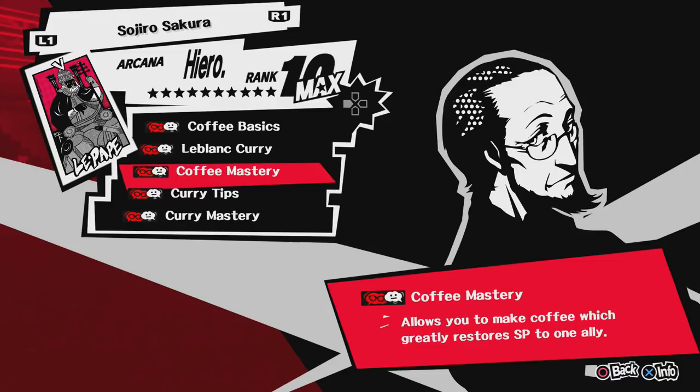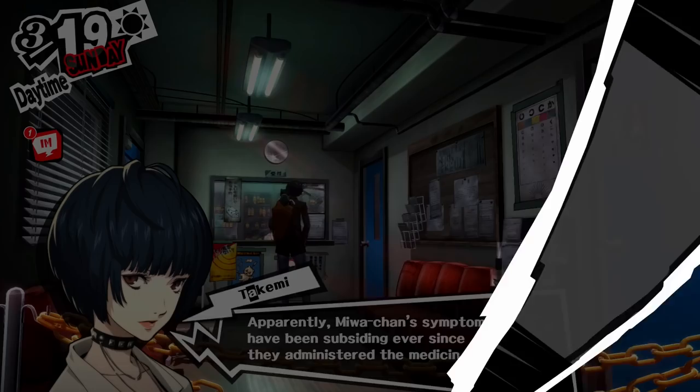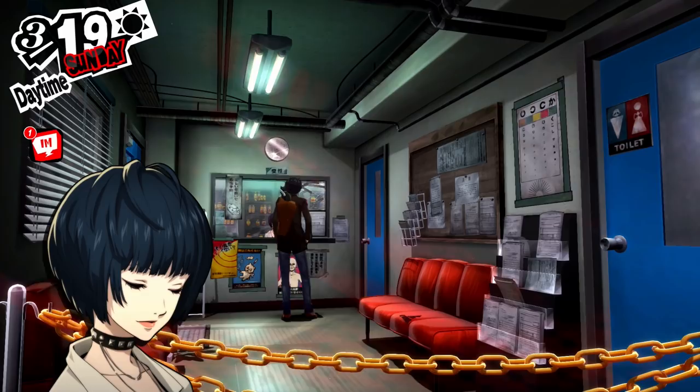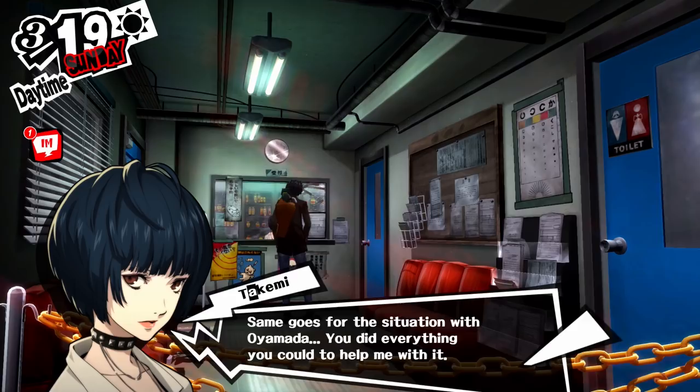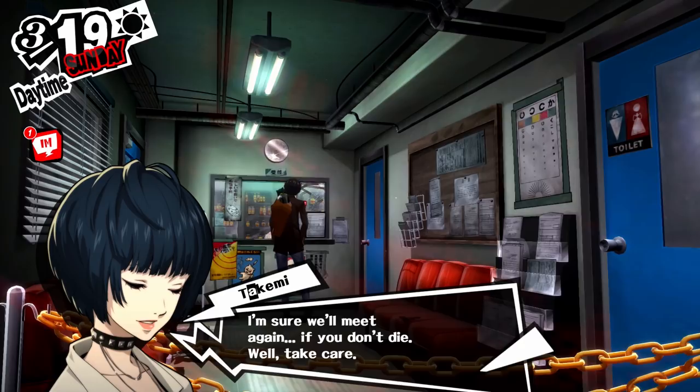Max out Sojiro's social link if you don't want SP problems in the next playthrough. I know some of you are wondering about Tai Takemi — she gets SP Adhesive 3, which lets you restore SP over time. But you only restore a little bit of SP per turn compared to Sojiro's curry and coffee, which can do a lot better for you and your whole party. So please max out that social link if you really care about your SP restoring items.